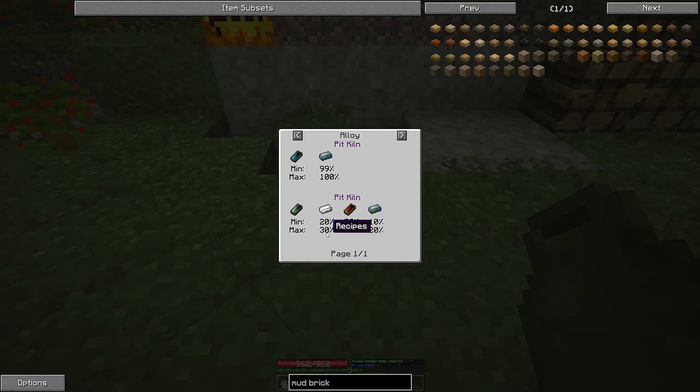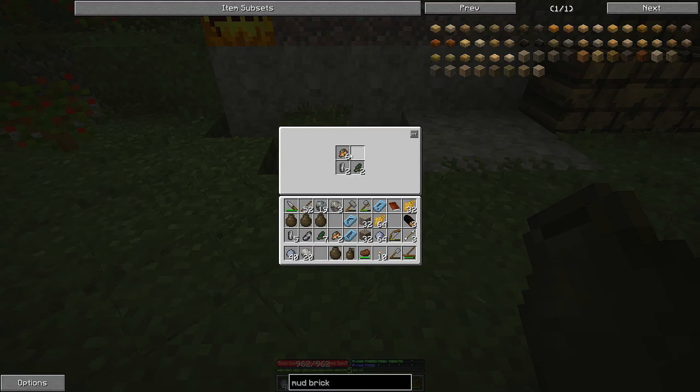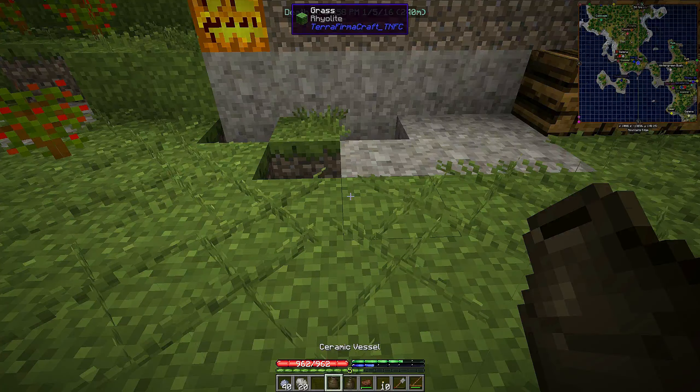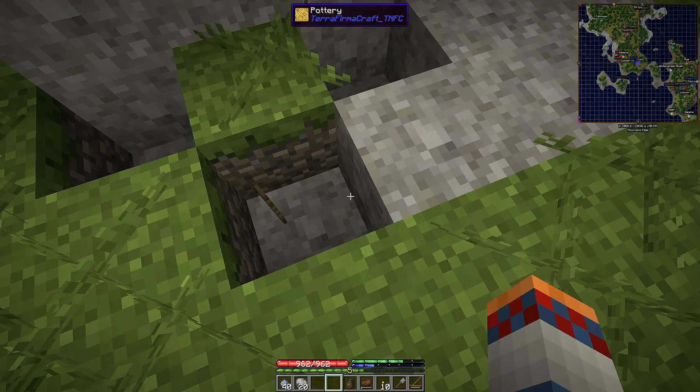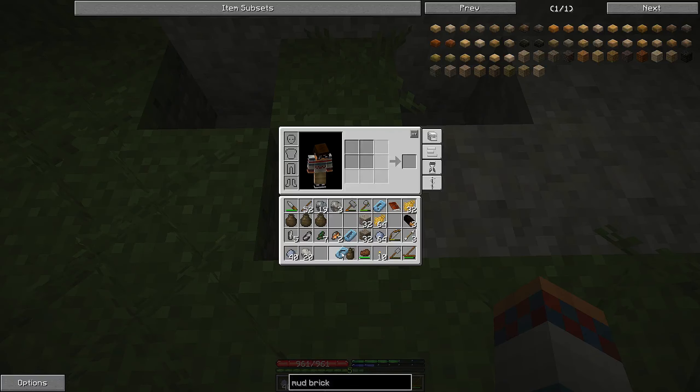No more than 20% bismuth, no more than 30% zinc, and no more than 65% copper. So it's a little complicated, but it's not rocket science — you just need to make sure your percentages are right. If you get these wrong, I think it just makes a useless metal. So now to fire it, we put it in our pit kiln — shift-click to place it — and we're also going to fire our molds at the same time.